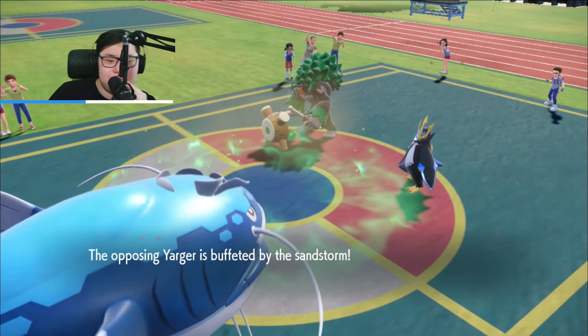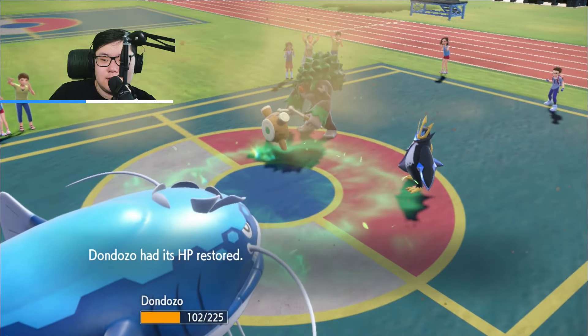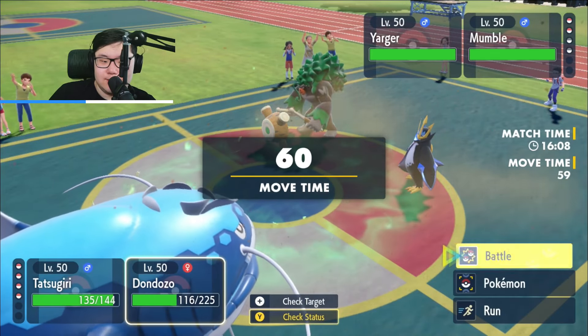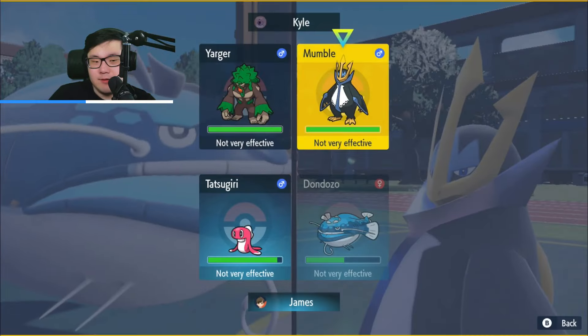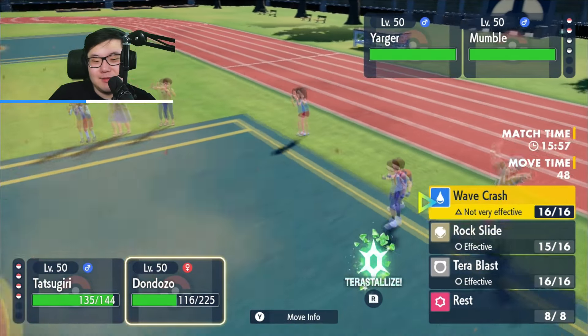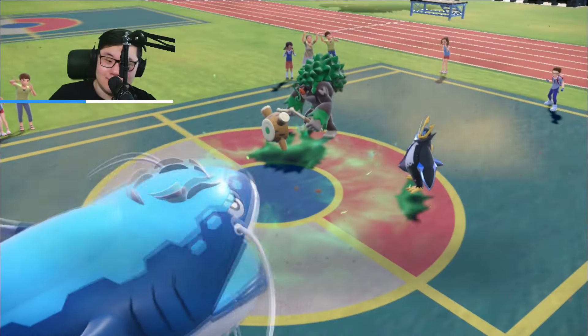I think the play is probably to Terra the Tyranitar. I'm going to attempt to rest with Dundozo. Grassy Glide — they should pick up the knockout. Yep, and then they're going to get a Flash Cannon or Water Pledge off.